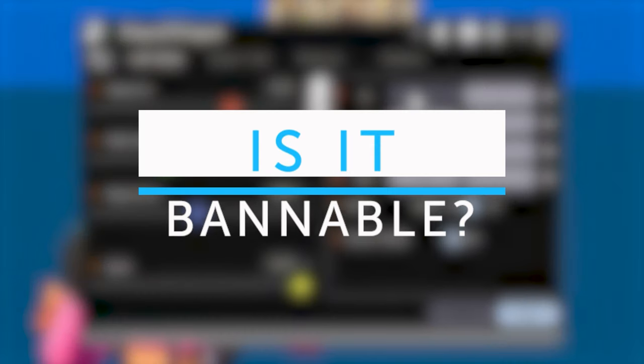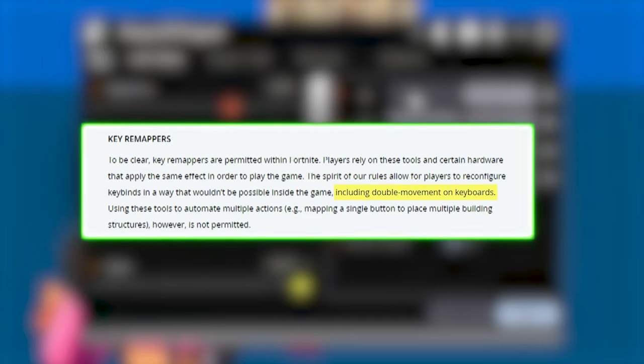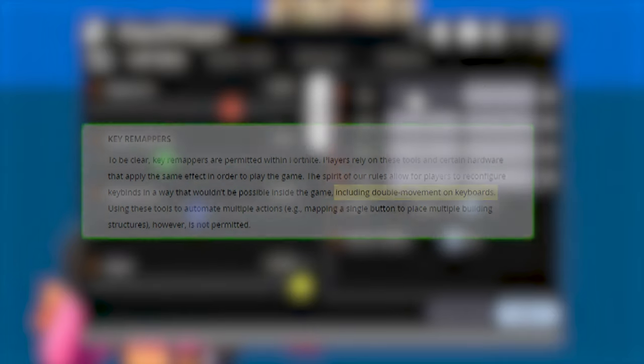Now, is it bannable? In Epic's last statement on the topic, they specifically stated that Double Movement software is allowed. As of right now, no one's getting banned for it. I still use it and many pros have said they also still use it because they don't like the in-game one. Epic explicitly stated that Double Movement software is allowed, so if they were going to completely reverse their stance, they would make a clear statement before they started banning people. If Epic does change their stance, I'll make sure to retweet it and edit the description of this video so you'll know.